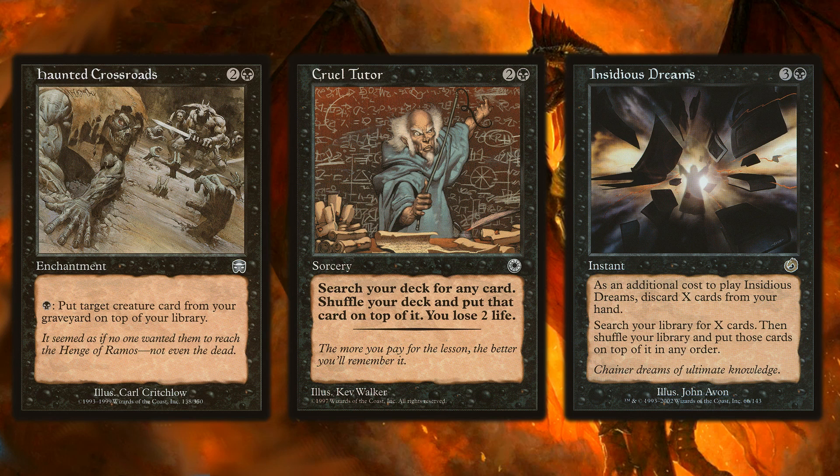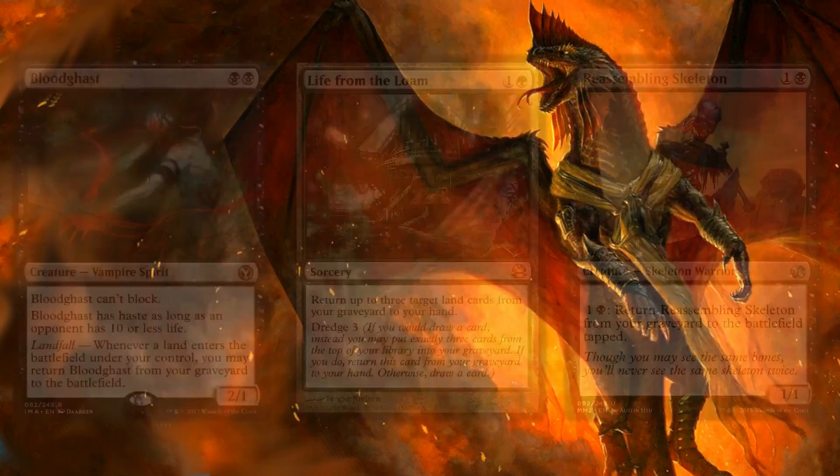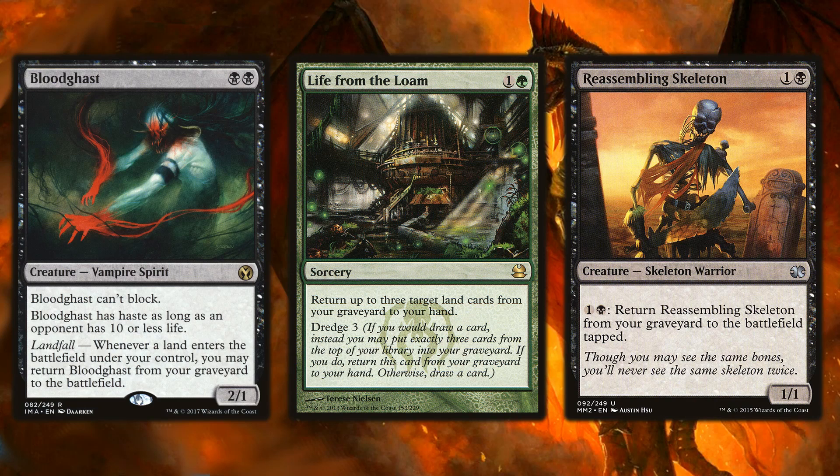If you're running Life from the Loam, you can discard a bunch of cards, put things on top, and then the next turn dredge and put creature cards into the graveyard. You definitely want some way to manipulate the top of your library for Vivictus, but don't go overboard — at your core you still want a really solid Jund deck. Running recurring threats like Bloodghast and Reassembling Skeleton also works wonders, giving you something to sacrifice and bring back cheaply.